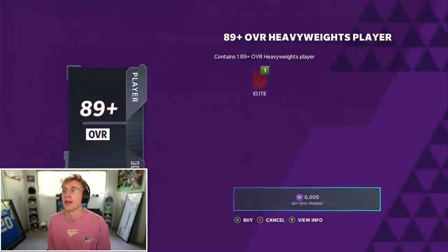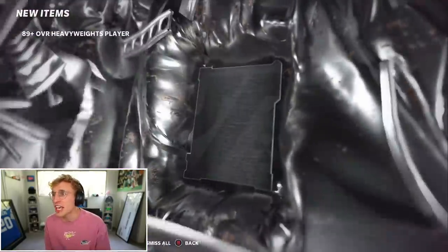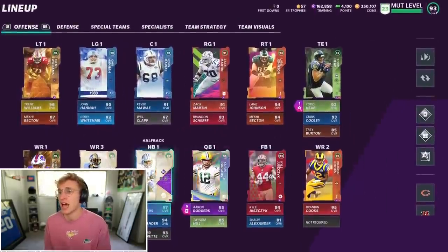I have one more pack that I can open. I'm just gonna go heavyweight — an 89-plus chunky boy. It sounds weird now. But like, down the line, if I end up making a video with Laremy Tunsil, like, Laremy Tunsil gets really into Madden, he hits me up, he wants to play — let's just not talk about it. That doesn't help our team because our offense doesn't need anything like that.